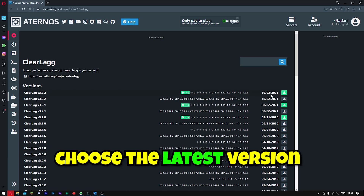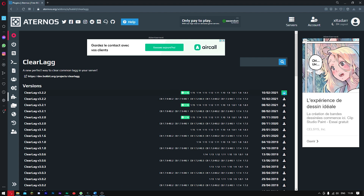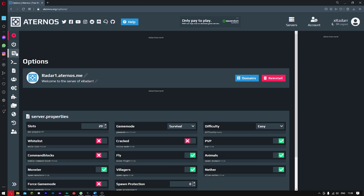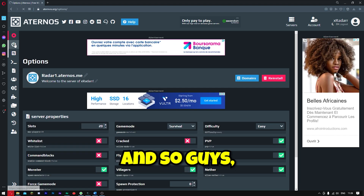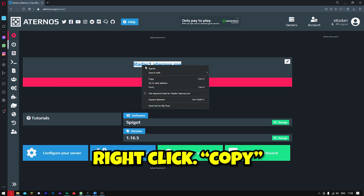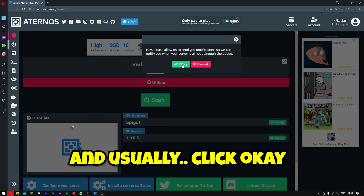You're going to want to choose the latest version. Once you've got this, go ahead and click it. Once you've got the tick icon, go over to Options, this little icon right here. If you're using a cracked Minecraft, you want to go ahead and turn this to On. If not, you can leave it. Now you want to copy your server address, right-click copy, and click Start. Click Yes, I accept the EULA, and click OK.